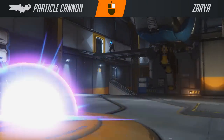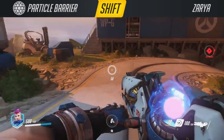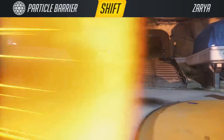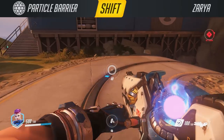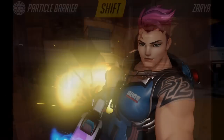On the shift key, Xylia has a personal particle barrier. This is a medium-duration full damage shield — it blocks everything. It's primarily to protect Xylia herself from heavy incoming damage, but it can also shield allies by blocking shots if she positions herself in the line of fire, like for example in a doorway.